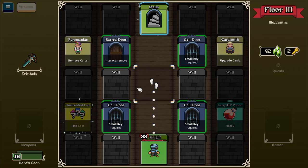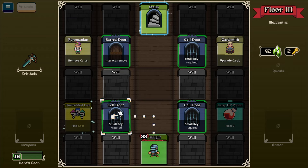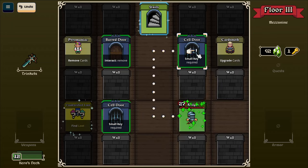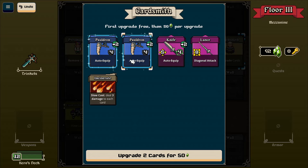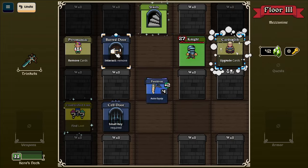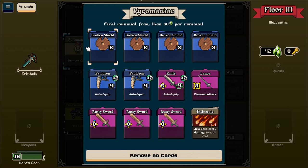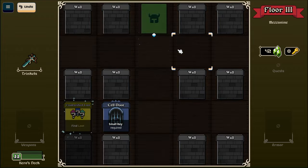But it wasn't to know. Loot, heal, upgrade. I think I definitely just want to heal to sort out that damage I took. Upgrade the two starting pauldrons again, just to buff them up. What can I remove? Not really sold on this incinerate, but maybe I can remove a broken shield, considering I start with two offensive items already. Move on.